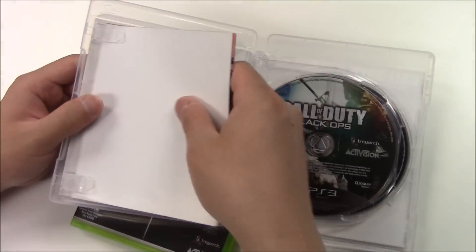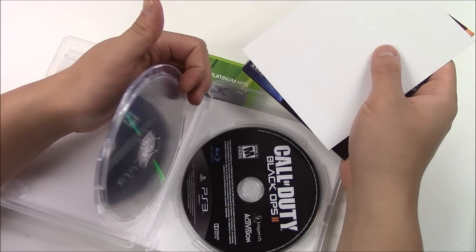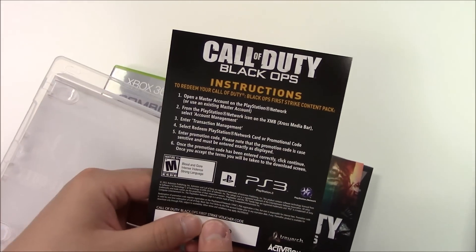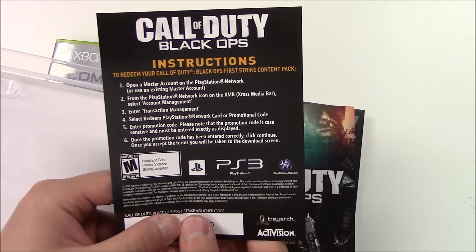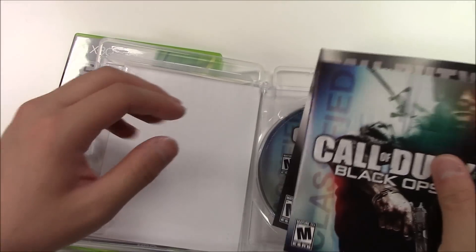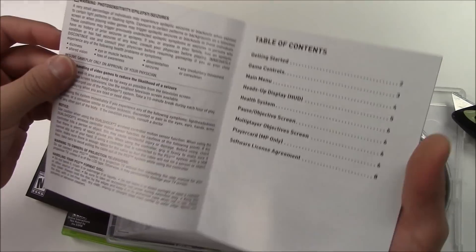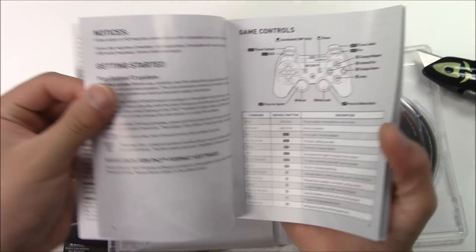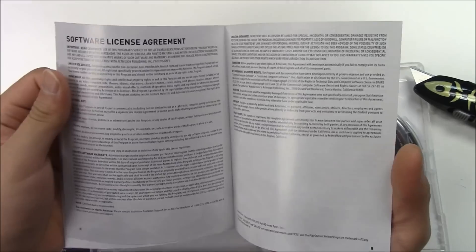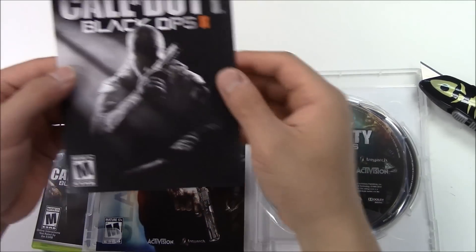As soon as you open the PS3 copy, on the left hand side you got a couple pieces of papers and on the right hand side you got the game discs. First up you got the First Strike content download. Next up you got the manuals — let me skim right through.